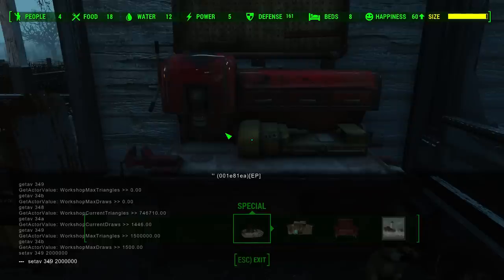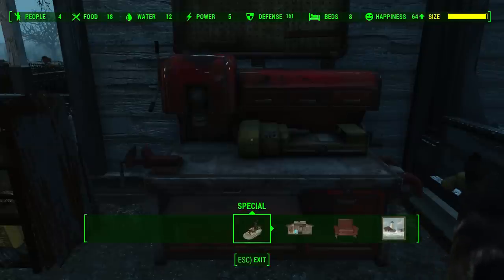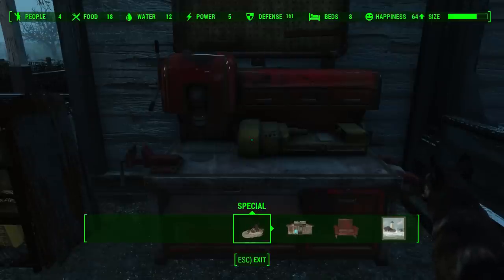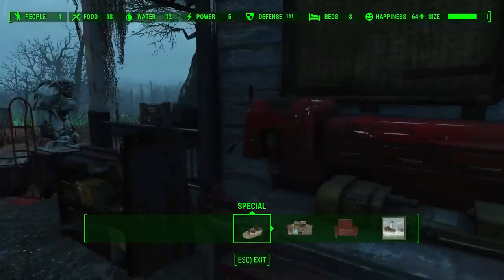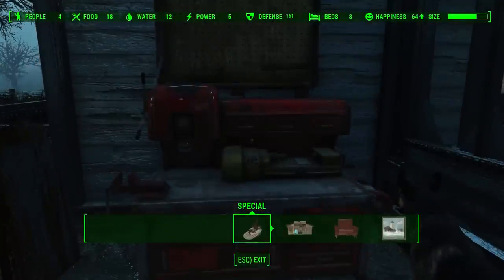And then for 34b, it's 1.5k, so let's make it 2k. You don't see it change for now, but you have to exit first and then enter again. And there you see the size has increased — oh my gosh, it's so awesome! Thank you guys for watching, I hope you'll use this and enjoy building. Bye bye!